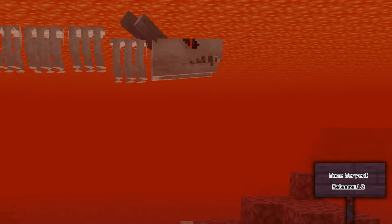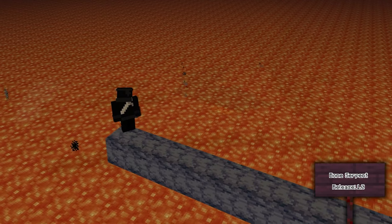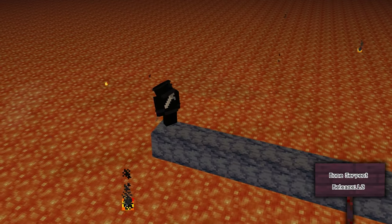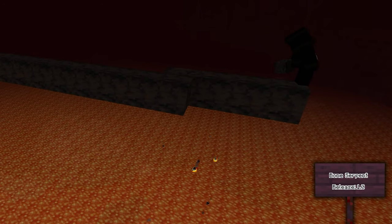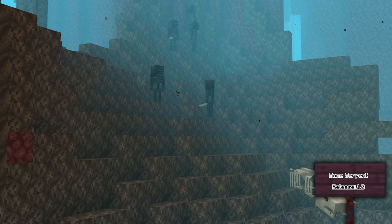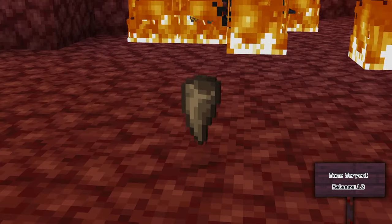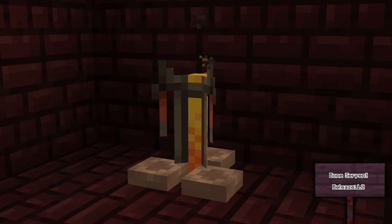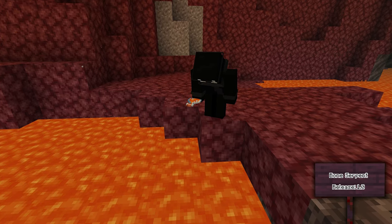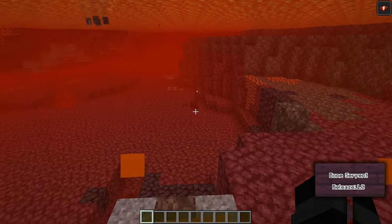The Bone Serpent is the first nether mob on this list and can be found in the lava lakes in the nether. Be careful as it is completely hostile and will jump out and try to flatten you by landing on you. It will also attack any wither skeletons it sees. If you manage to kill one, it can drop a Bone Serpent Tooth, which can be used in a brewing stand with lava bottles to create a potion of lava vision, letting you see under lava.